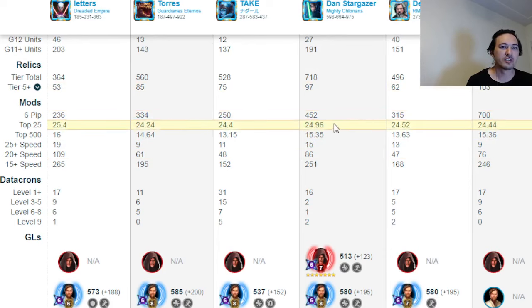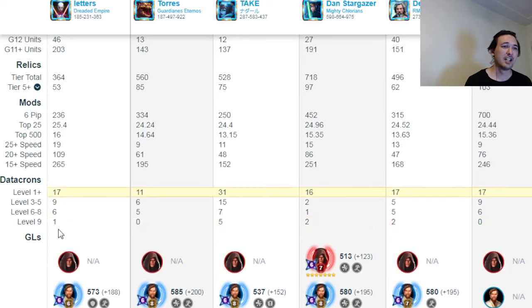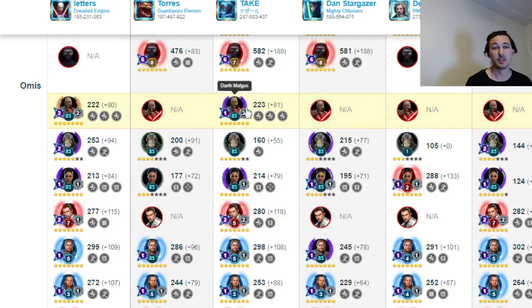Looking at my current opponent Torres and the rest of the possible winners we could see in round three — Dan Stargazer and Take — Stargazer being the most likely one with six GLs. My opponent has three GLs. In terms of relic units, Torres has 113, Stargazer at 136, and Stargazer is close to me at 191. My mods are better quality and I have more count. Stargazer is much closer to me, which is why I'm expecting to see him.